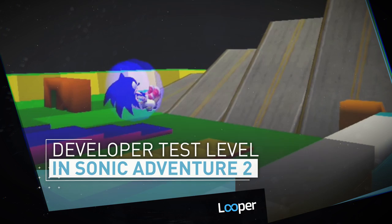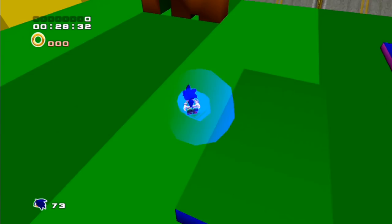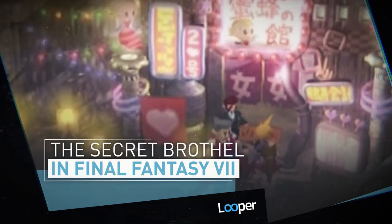Developer test level in Sonic Adventure 2. When Sonic Adventure 2 Battle first came out for the GameCube, fans discovered that you could access a secret developer test level by using the correct code on an Action Replay device. When the game was ported to PS3 and Xbox 360 in 2012, the developers never bothered to remove the secret level — probably because it's actually pretty cool. There's not a lot to it, but it's a fun little area to visit and play around with the physics of Sonic.